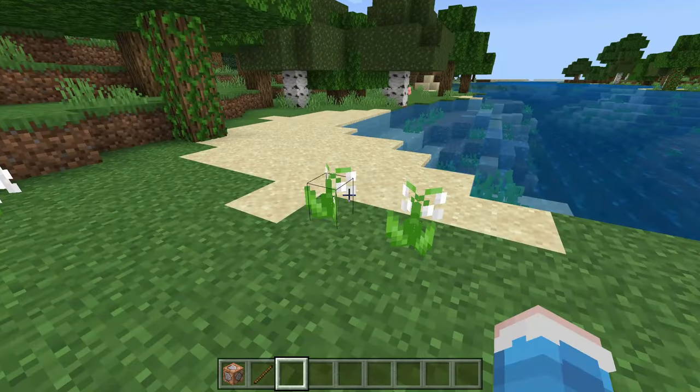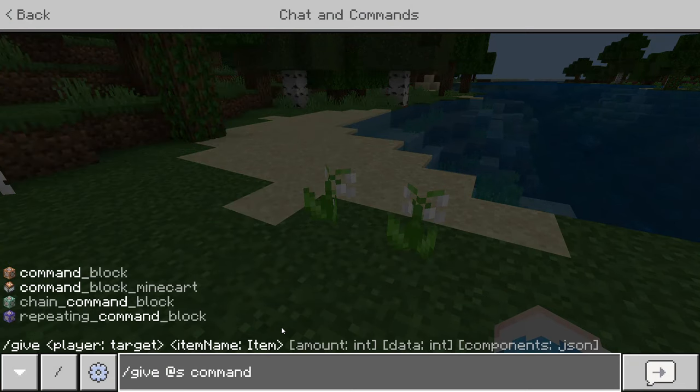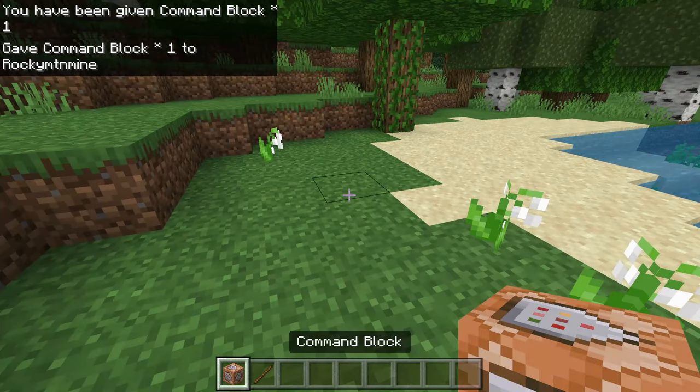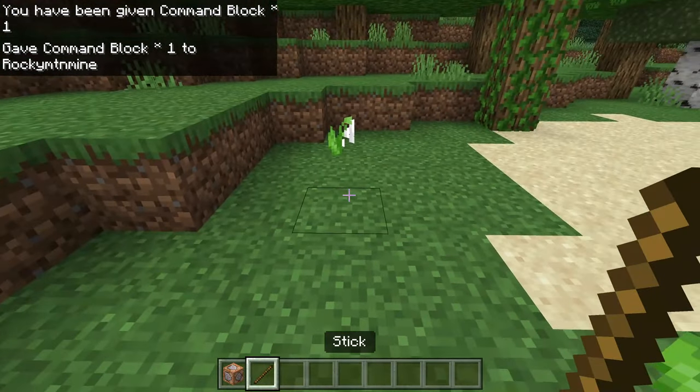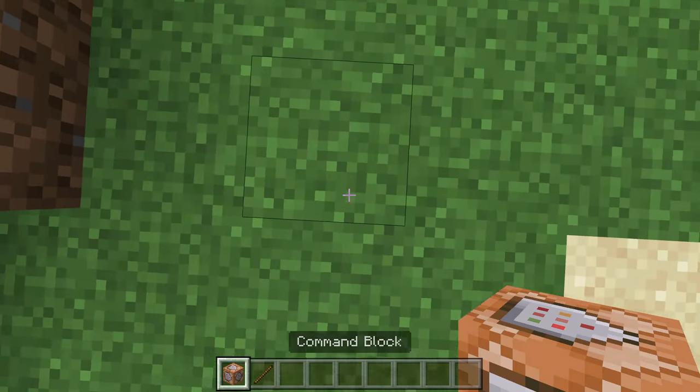First, you need to get a command block, and to do that you type /give @s command_block, and it should give you a command block. The other thing you need is some sticks — a stack or a few stacks.